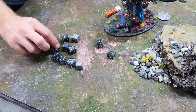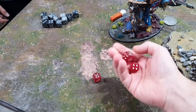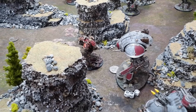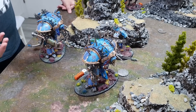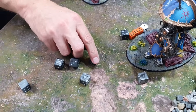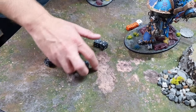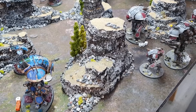A Brigand fires everything at the Errant, re-rolling ones. Melta Lance first — re-rolling a one — fails to wound both shots. Then the gatling brrr gun — 11 hits after re-rolls — six to wound, two wounds through, AP -2 for cover giving fours, Feel No Pain. One wound taken, plus a stubber wound — the Errant is on 14 remaining. The False King fires his Volkite Combustor — hitting on threes, strength 12, fives to wound, one Devastating wound through — one wound taken.